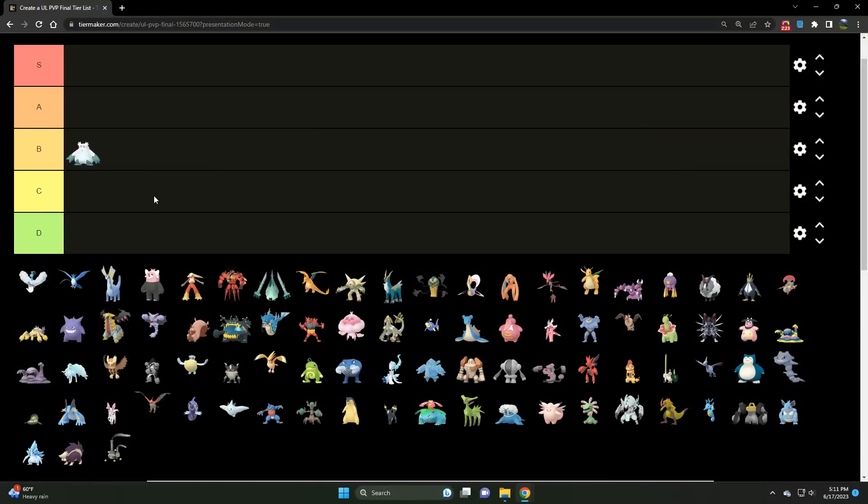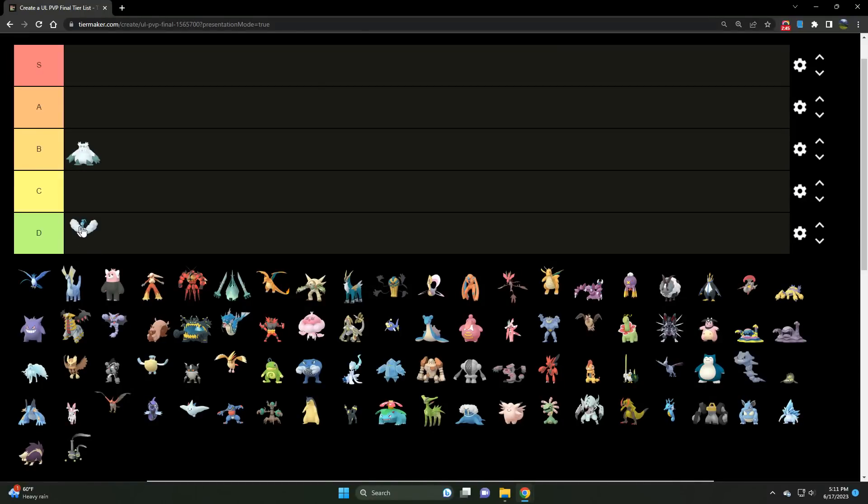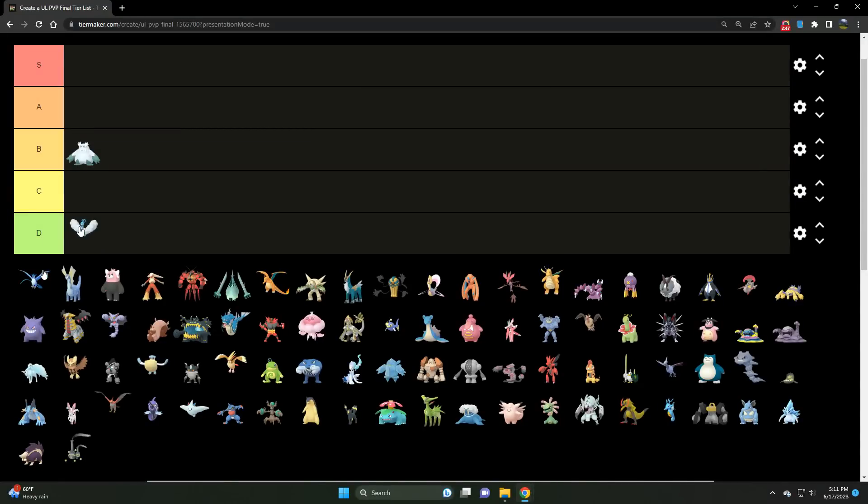We make our way to Altaria. There are just better dragons and better Flyers in the meta. Although the stat product is quite impressive, it doesn't quite get to 2500 CP — it's at around 2100 to 2200. That's a luxury build. If you want a Dragon/Flying type, just go with Dragonite, plain and simple.